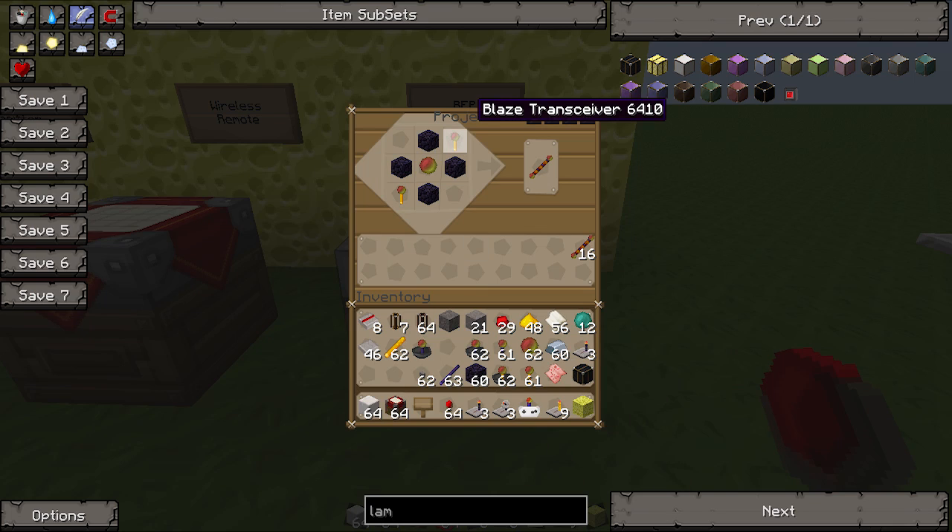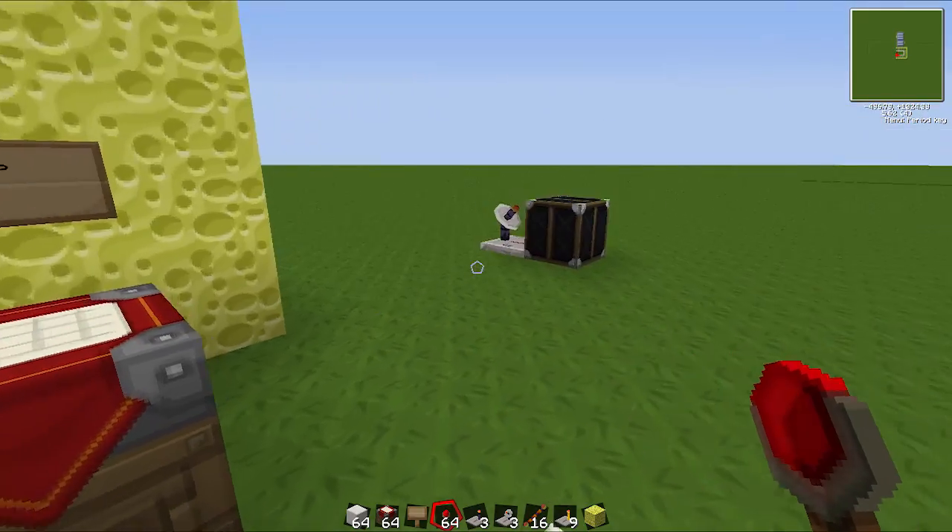And the last thing I want to show you is an R.E.P., and it's like an E.M.P. really. So you make this using some blaze transceivers, a pearl, and four obsidian. And it gets you these R.E.P.s. Now these things are like E.M.P.s — they're bombs.